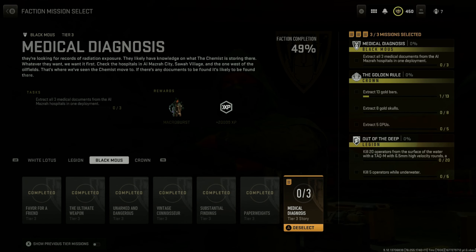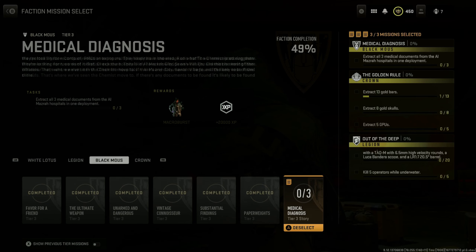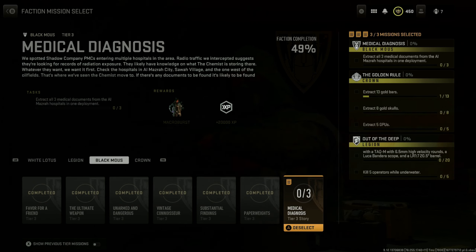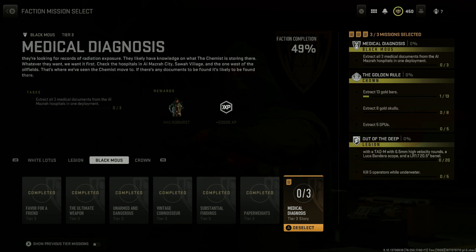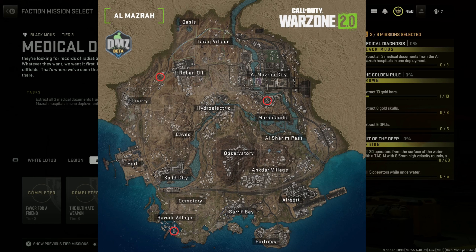I'm going to be going over the mission Medical Diagnosis. The task is to extract all three medical documents from the Almasra hospitals in one deployment. These are the three hospital locations here — I'll be showing you guys exactly where they are for each hospital.